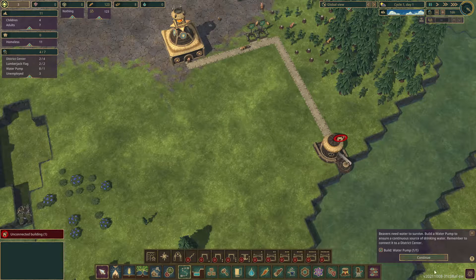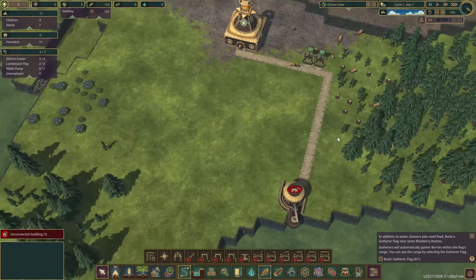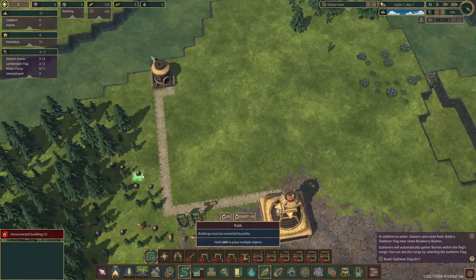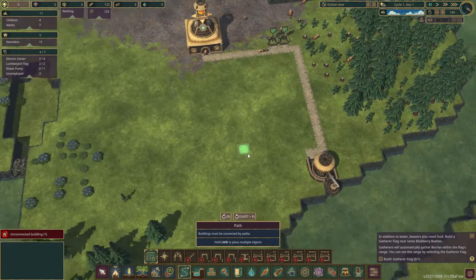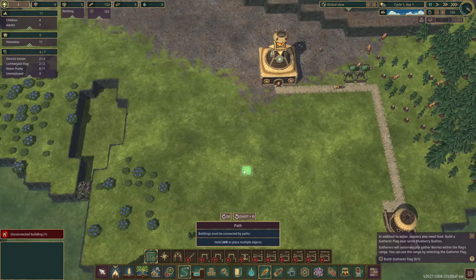The water pump is built but as you can see the building is unconnected — rotating around, the entrance is over here, easy enough fix. Some buildings are pretty frustrating in terms of figuring out which facing you want, especially if you're building away from existing pathways versus when you're building the pathway and the building shows you how it's facing. It's better than Foundation, but it is something to take note of.